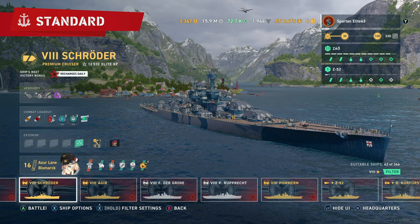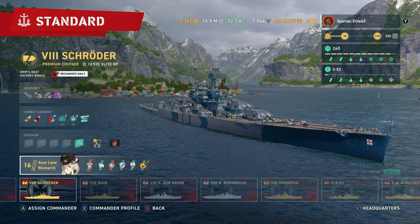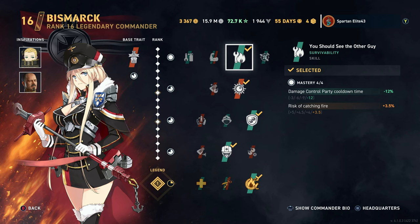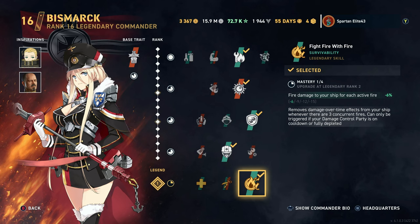Let's get straight to our commander. We are running Azure Lane Bismarck — I know, crazy concept, a battleship commander on a cruiser. Azure Lane Bismarck is our commander. We are running Haruna and Hipper as our inspirations. We have 'You Should See the Other Guy,' Porcupine, War Height, and Master Mechanic as our commander skills, and then Fight Fire with Fire because what else am I going to use?